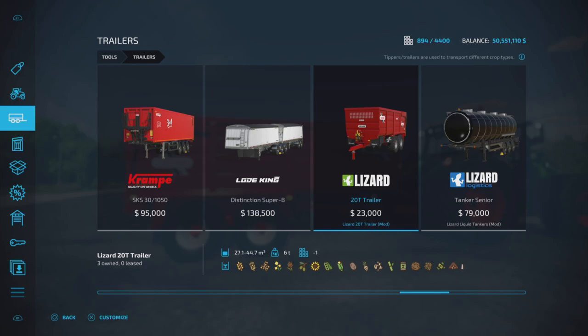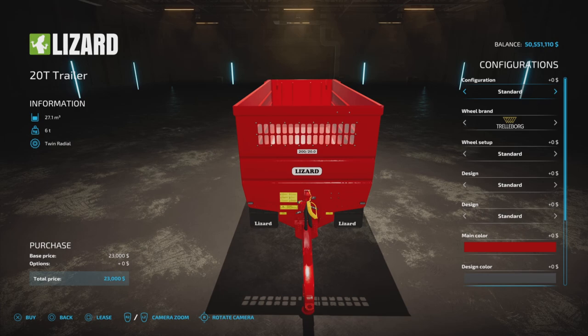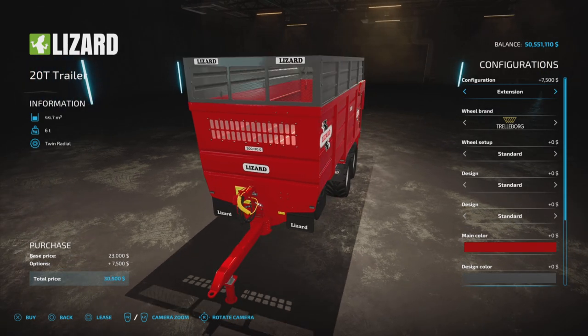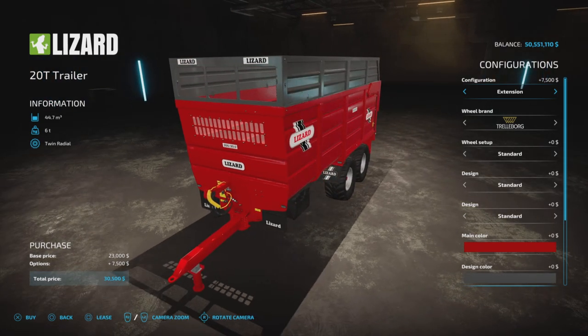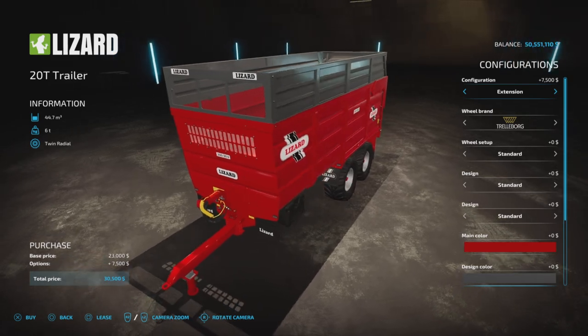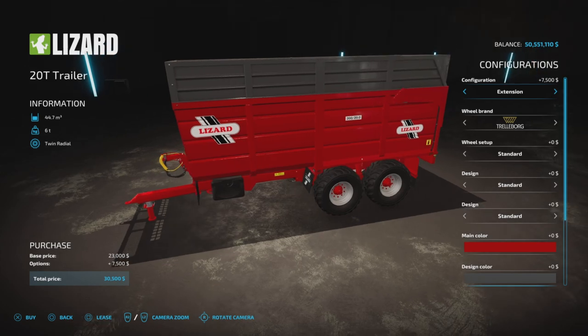Here we are — the T20 trailer by Lizard, $23,000, up to 44,700 liters of capacity. It will hold all those items shown at the bottom of the screen as you scroll over — no grapes, but that's okay. The standard configuration is 27,100 liters at $23,000, already a pretty good deal for capacity versus price. Then there's the extension for $7,500 which nearly doubles the capacity up to 44,700 liters for only $30,500 — a steal of a deal, well over the $1 per liter average you usually see.